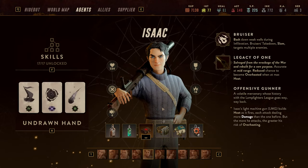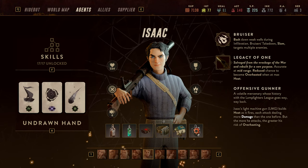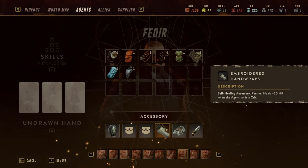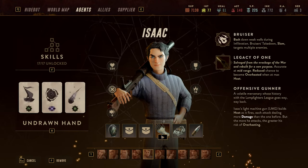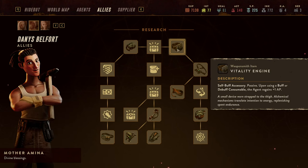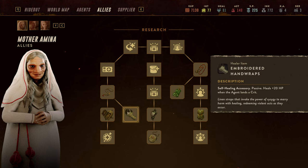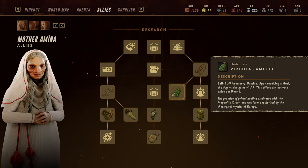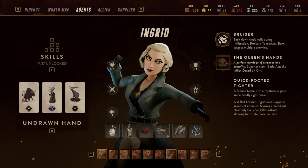So you get the point. The second accessory you can run is the Embroidered Hand Wraps, which you get from Mother Amina. The third one is Viridia's Amulet, which you also get from her. Let's take a look at all three.